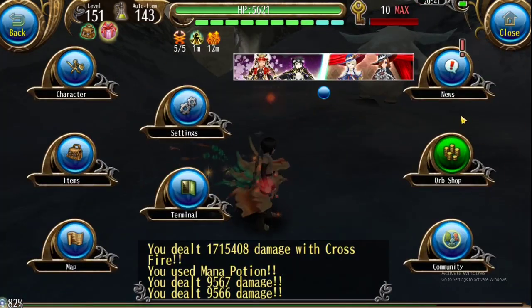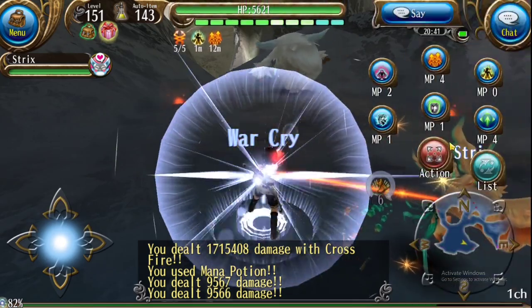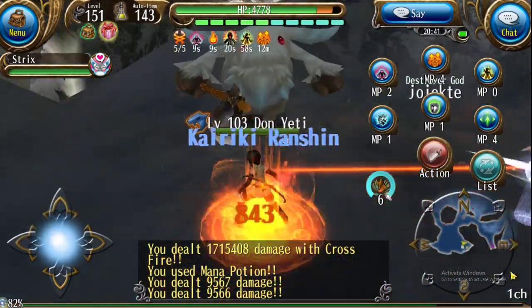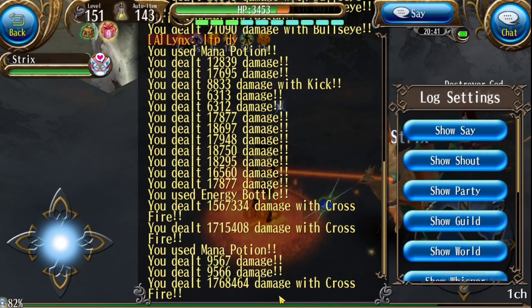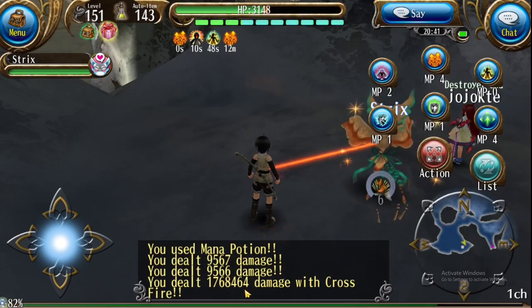We're going to start the demonstration by charging our Crossfire 5 out of 5. We're going to walk up to this enemy and go ahead and use the skill without any type of proper proration, and you see here we do about 1.7 million damage, which isn't bad damage. But now I'm going to show you the amazing benefit of proration and just what it can do to change how much damage you do.